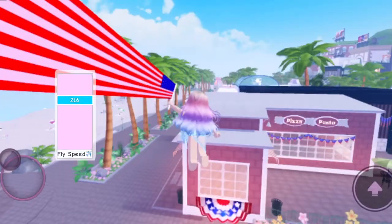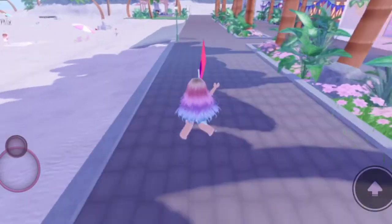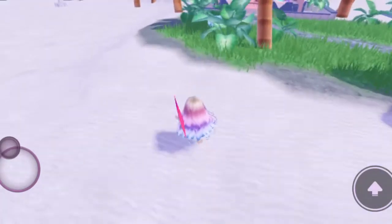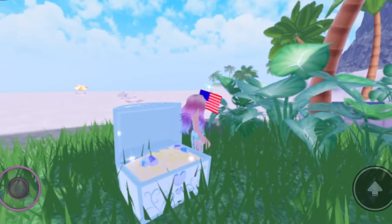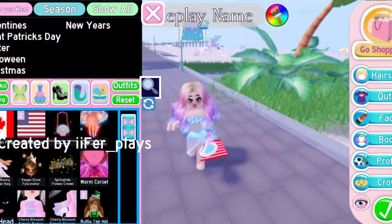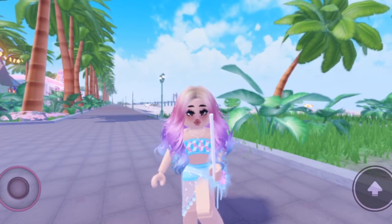The last one — take a trip to the apartment, then turn right and keep going until you see a chest. It's right here. Open it and it gives you a magical chest with a Canadian flag inside. So that's all four chest locations in the summer update — thanks for watching, bye!